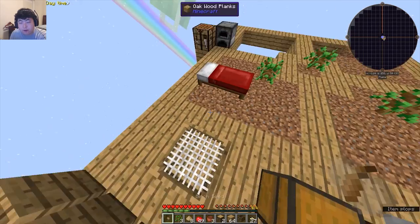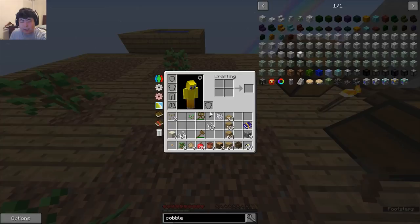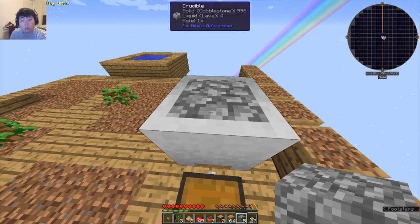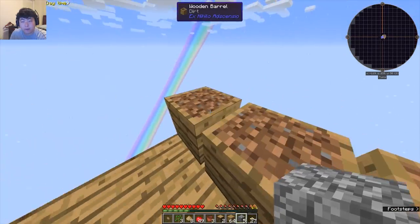36 — nice even number. Into nine cobblestone, and with that nine cobblestone I'm actually going to throw them straight into the lava maker. I actually probably have enough already.